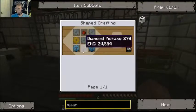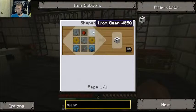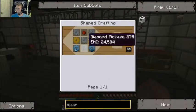Quarry. Diamond pick. Iron gears. Gold gears. Diamond gears.